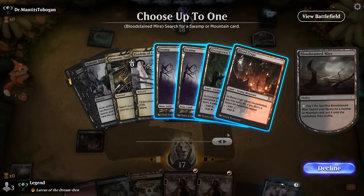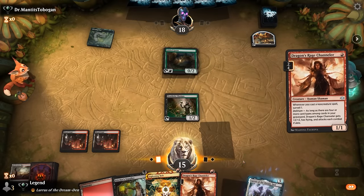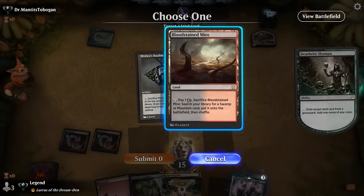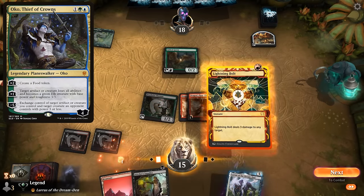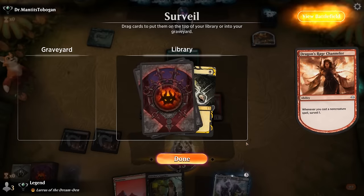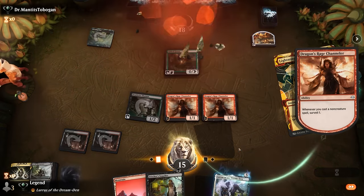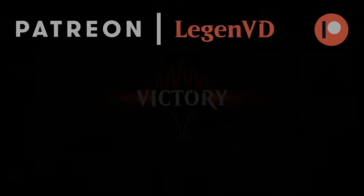I want to delay a Planeswalker if possible — they could easily have an Oko if they're playing Gilded Goose. Dark Ritual — good to put in the graveyard, don't need it in hand. Bowmasters — and I guess that's already enough for a concession. I'll take it. Alright.